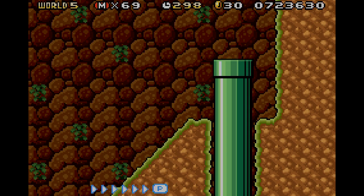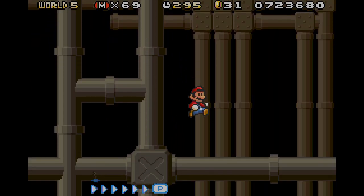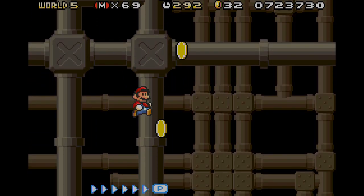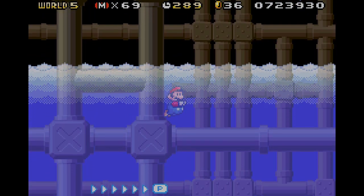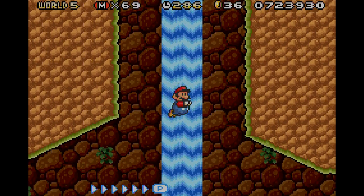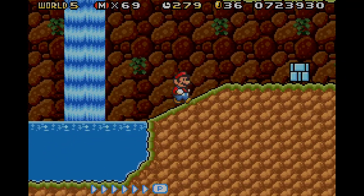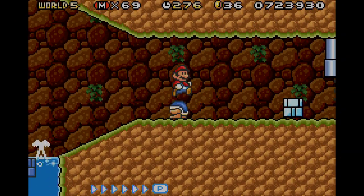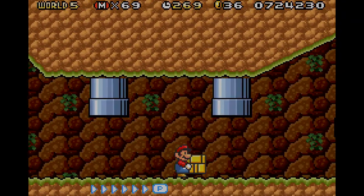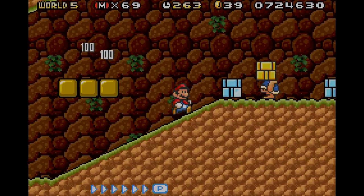Okay so here we are at 5-2. You can actually skip most of this world if you hold right and time your fall so that you land on that note block and just go up in that pipe. But then you'll skip most of the level and I do kind of want to show this. There's one lone green Yoshi down here. Okay this is the deal with this level — those beetles will pretty much try to throw these blocks at you, and you want to try to get them before they get them so you can throw them back.